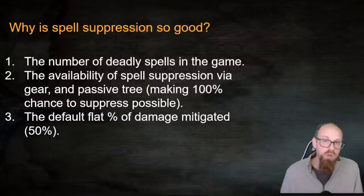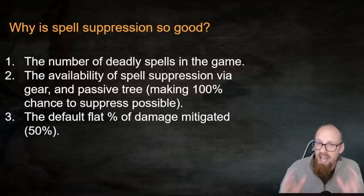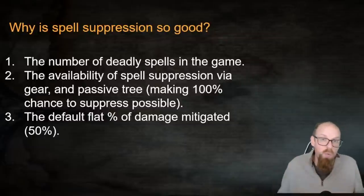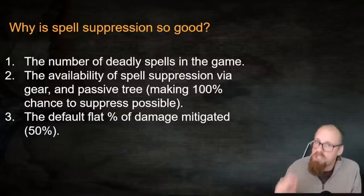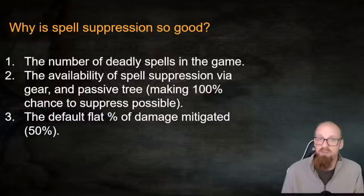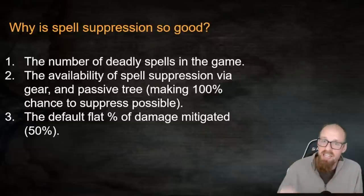A third reason why Spell Suppression is so good is its base value. The default flat percentage of damage mitigated is 50%. There is almost nothing else in Path of Exile that comes close to this. Anything comparable, like glancing blows, requires significant investment to work, and even then it's not guaranteed — you still have to roll your block chance. With Spell Suppression at 100%, every single spell that hits you is, at minimum, cut in half. That's a really strong defensive layer — potentially even unprecedented.